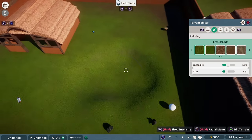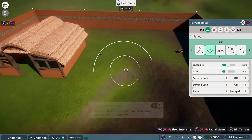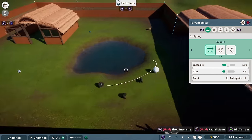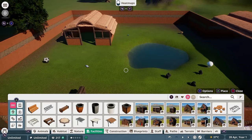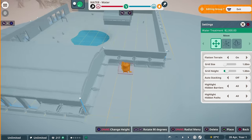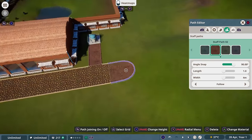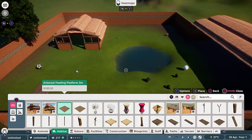I did this with the terrain tools to push into the ground to create a kind of pond and then used the water tools to fill it in. Once I'd made a mess of the terrain editing I did before, I went back and edited the terrain to put some grass in, which they wanted. And because I'd made my own custom water source, I added in a water pump to keep the water clean and stop our gorillas from getting sick. Then I added a feeding platform in case all of the gorillas' food couldn't be filled into their enrichment items.